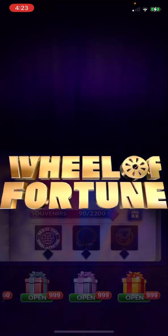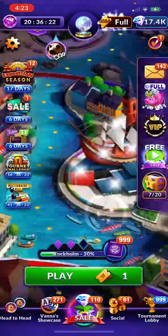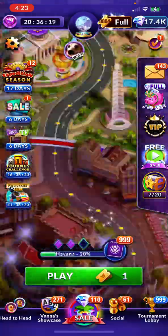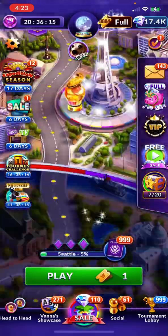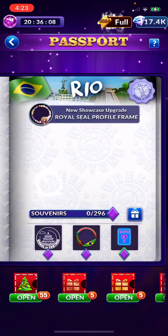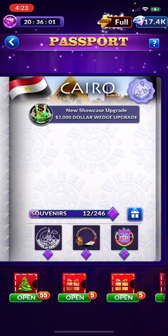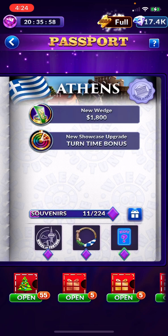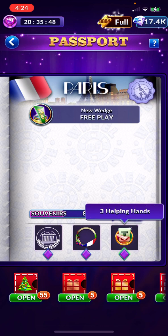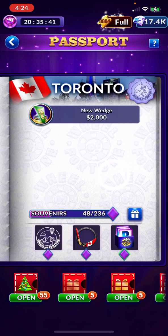The higher cities have bigger money, but the lower cities have better value items. Like, one vowel blast for $246, two hints for $224, souvenirs, and three helping hands for $224.